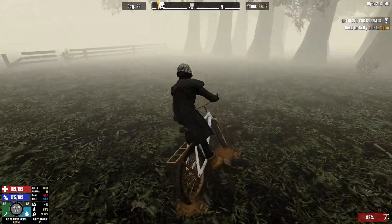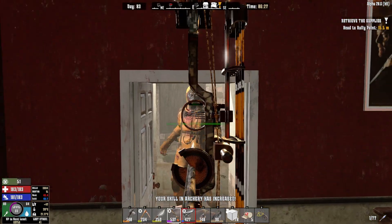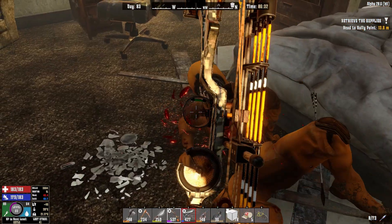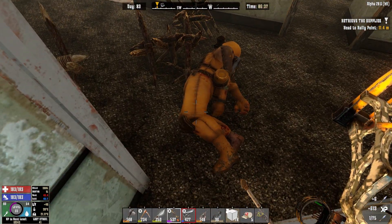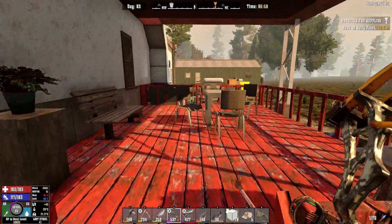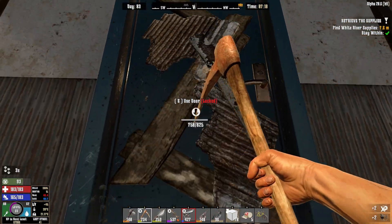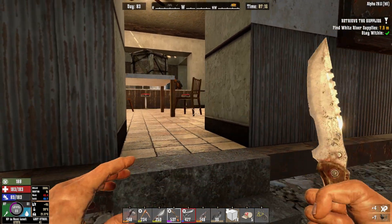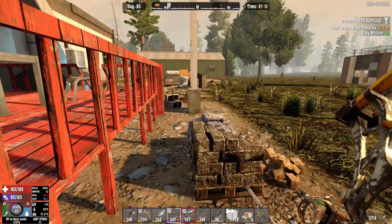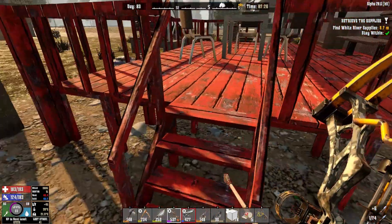Let's go and do this quest. Fully expecting you to be feral but I'm glad you're not. Cool, now we can search in peace. Another pistol. Okay, time to do the quest - and it's no longer foggy. So we're going to make our way in. That's one way to deal with the feral.